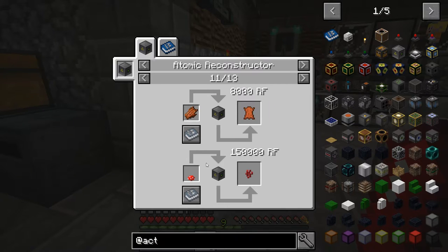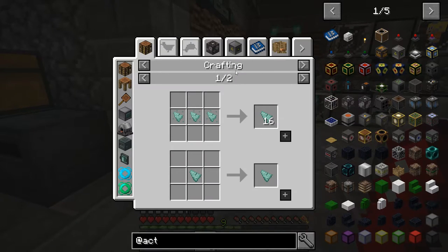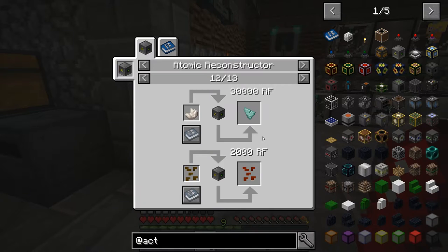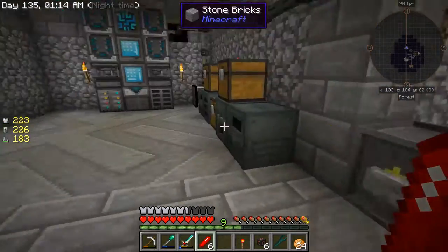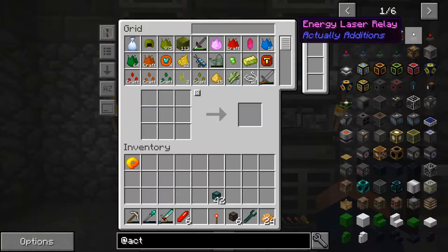This is pretty neat - we can convert rotten flesh into leather, which would be useful so we don't have to keep killing our cows. If we didn't have nether wart, that would be good too. Also, this is how we can get the shards - you can get them through loot bags, but they're required for the quarry that I've been wanting. And some canola seeds - that's something I actually need to get a farm started on because that's how we're going to power some of this Actually Additions stuff.